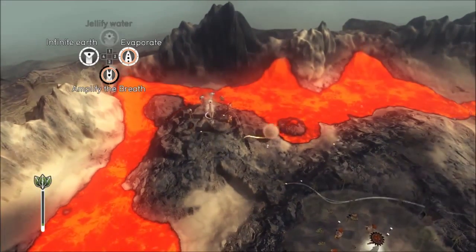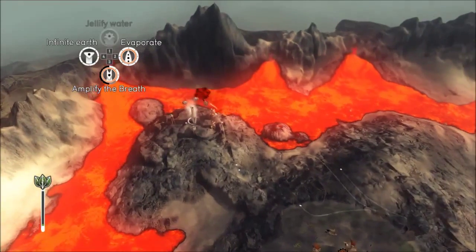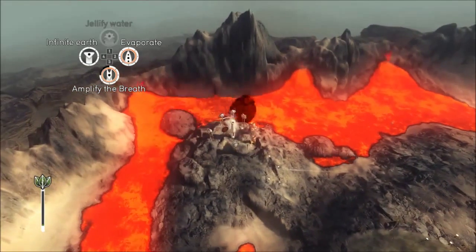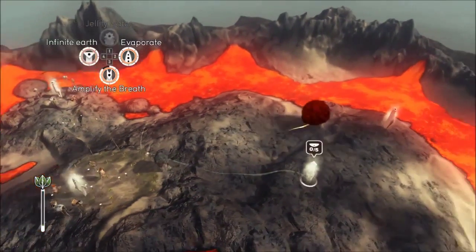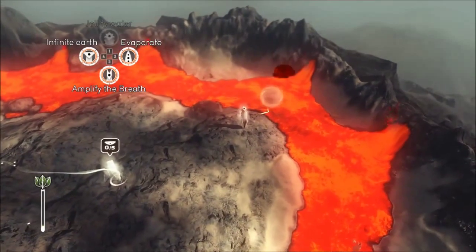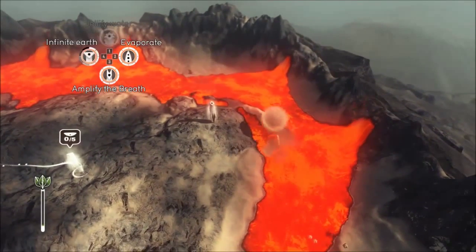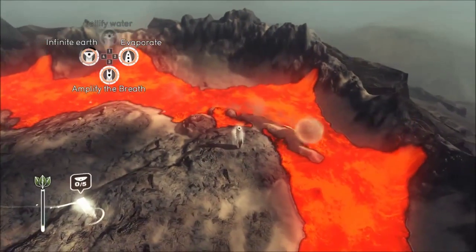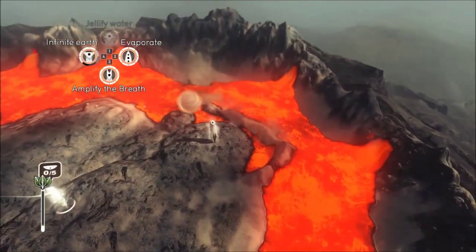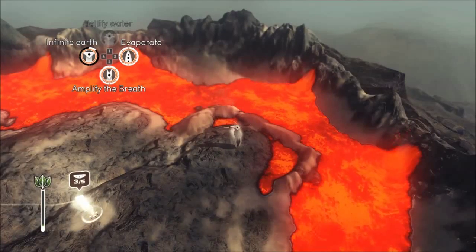It looks like some of my villagers are getting burnt, but it doesn't matter because about five of them are going to make it. I'm just going to try and hold off this lava because I don't want it to get them, and put a little bit of a wall around this totem because I haven't captured it yet. I'm using my infinite earth to quickly build a barrier — the dusty sand will just react with the lava and create a quick barrier, so hopefully it will stop the lava from being able to touch it.